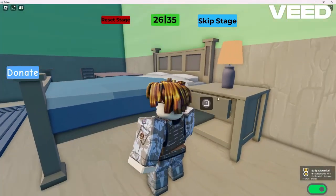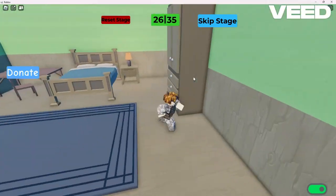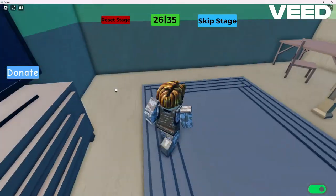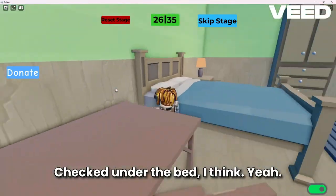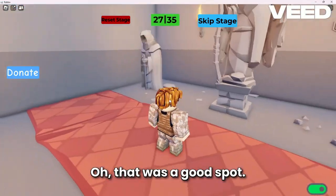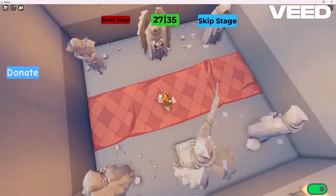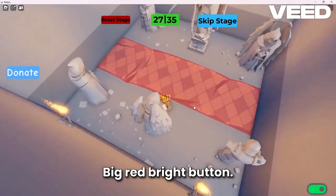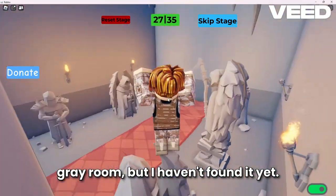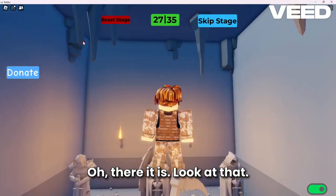Bruh. That would be a good spot. Maybe back here. Checked under the bed. Under the — oh, that was a good spot. Oh gosh. Big red bright button should be pretty easy to spot in a gray room. But I haven't found it yet. Oh, there it is. Look at that.